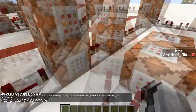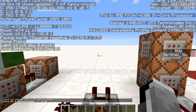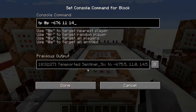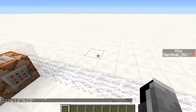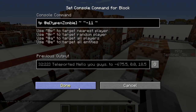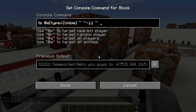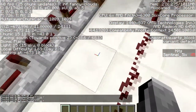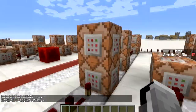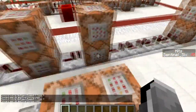Then this sets a block to a redstone block, activating a clock which is constantly teleporting the zombie to rotate 180 degrees to look that way, and constantly teleporting the player to be in front of the zombie where it can see them really well. That's pretty straightforward. Then the next thing it does is teleport the zombie 11 blocks down into the void.